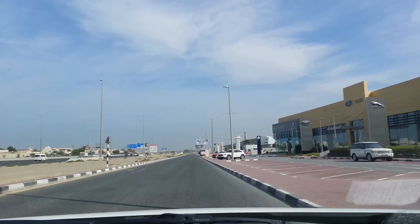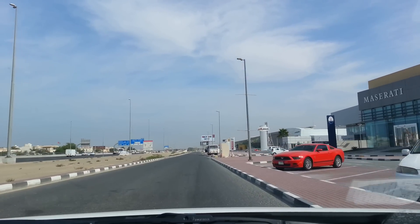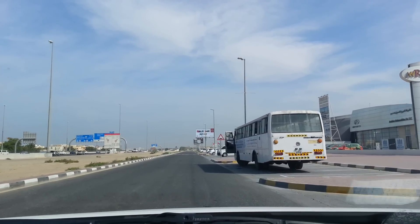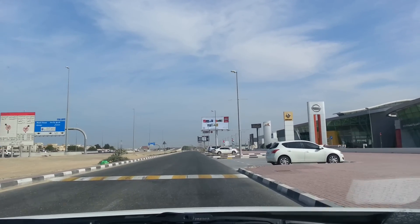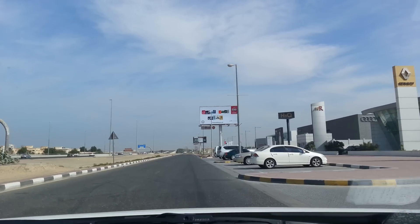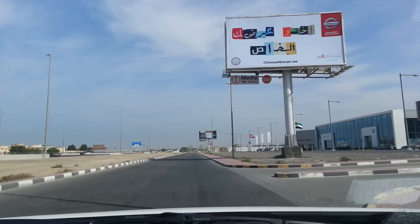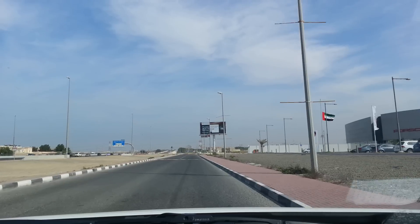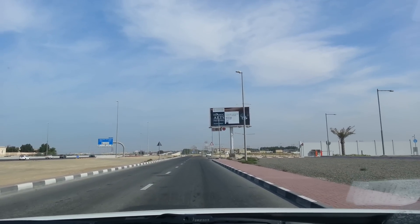On my right side are car showrooms: Range Rover, Jaguar — big showroom. The other one on my right side is Infinity showroom, Arabian Automobile. The next one is Nissan showroom. Third one, Citroen car. Fourth one, Audi. Fifth, Volkswagen. And sixth, Porsche car — it's all on my right side. I continue to go straight for Sharjah Shooter Club.